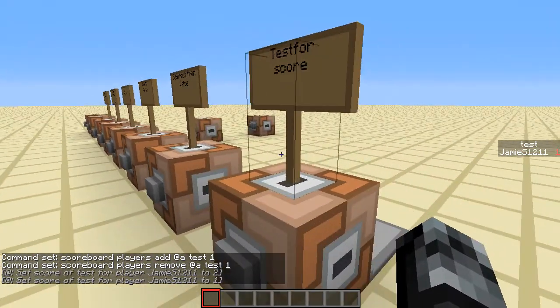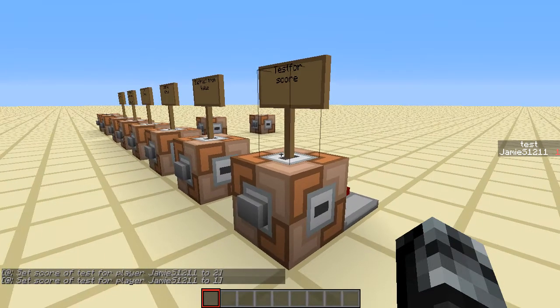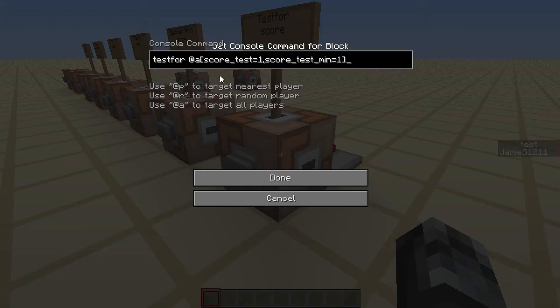The final thing is the testfor command — this is how you read the values from your scoreboard. We're using '@a' again for all players. The square brackets are right next to @a with no spaces, and that specifies conditions for those players. It tests for all players who fulfill: 'score_test_max 1' — that's the maximum score — and 'score_test_min 1' — the minimum score. So it's testing for all players with a score of exactly one in the test category.